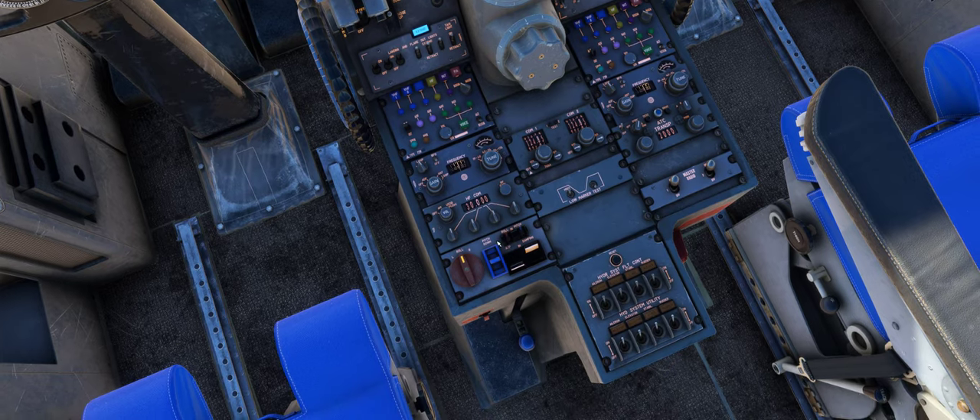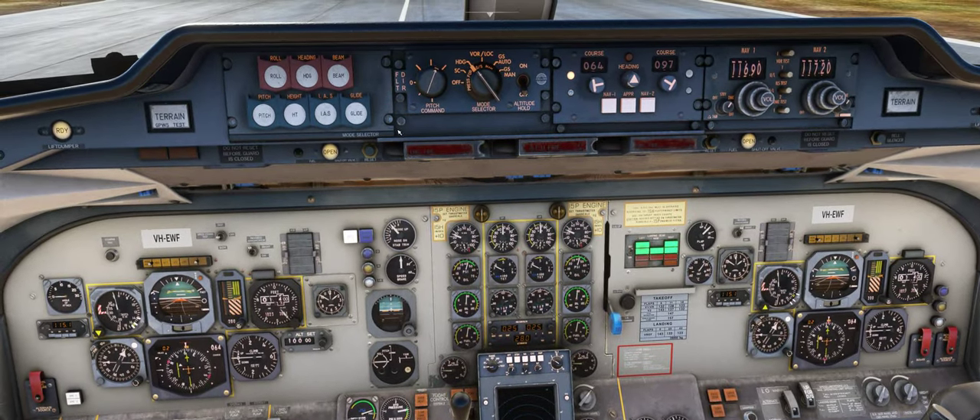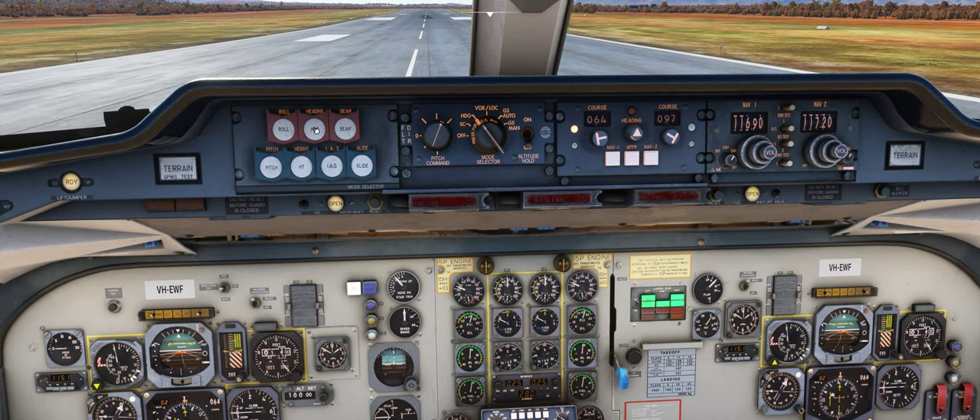Quick recap: turn on the autopilot, you're in basic mode. Then change the mode you want — heading for horizontal, or beam/VOR to intercept a course or ILS if you've got it selected. If you're in pitch mode, that holds the pitch of the aircraft — and you control speed with the throttles; there's no autothrottle in this thing.